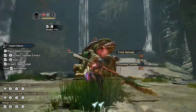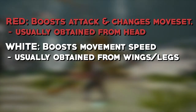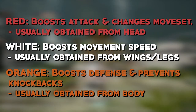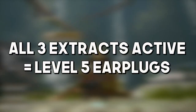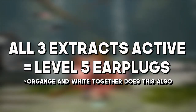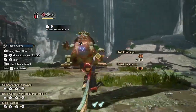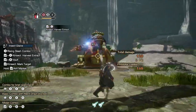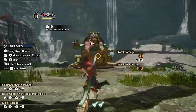Here are the extract effects put simply. Red extract buffs your attack and changes your attacks and combos. White extract speeds up your movement. Orange extract buffs your defence and helps prevent knockbacks. Having all extracts active at once grants level 5 earplugs. I encourage trying to get all extracts for combat, but at the bare minimum, always get the red extract or you'll really be missing out on the Insect Glaive's abilities.